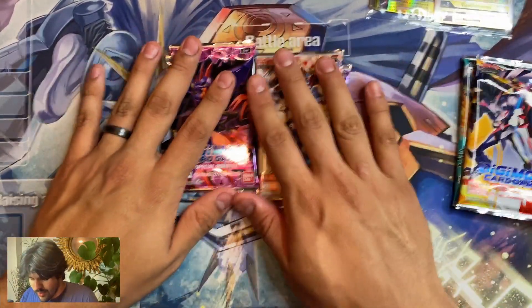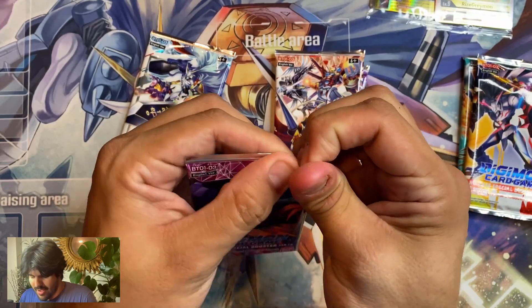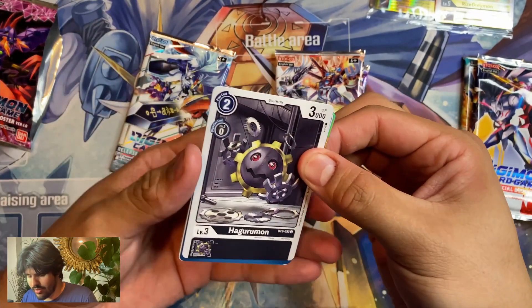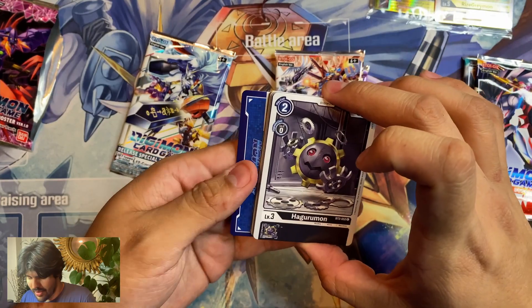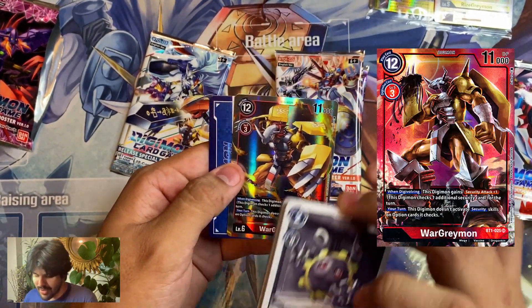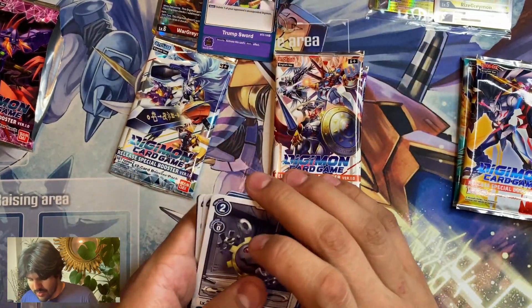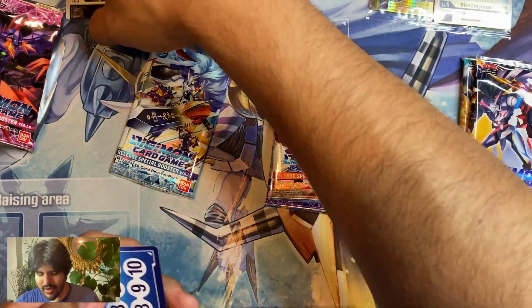Okay, we'll go into the first set and see if we pull an Omnimon. Out of the packs I've gotten from the store I got the alternate art red WarGreymon — oh, I already see something shiny. Hoping... WarGreymon. I got this guy, but the alternate artwork. The other card should just be a rare Trump Sword — that's actually really good right now. Purple's getting some really good cards; I've been keeping up with a lot of the videos.